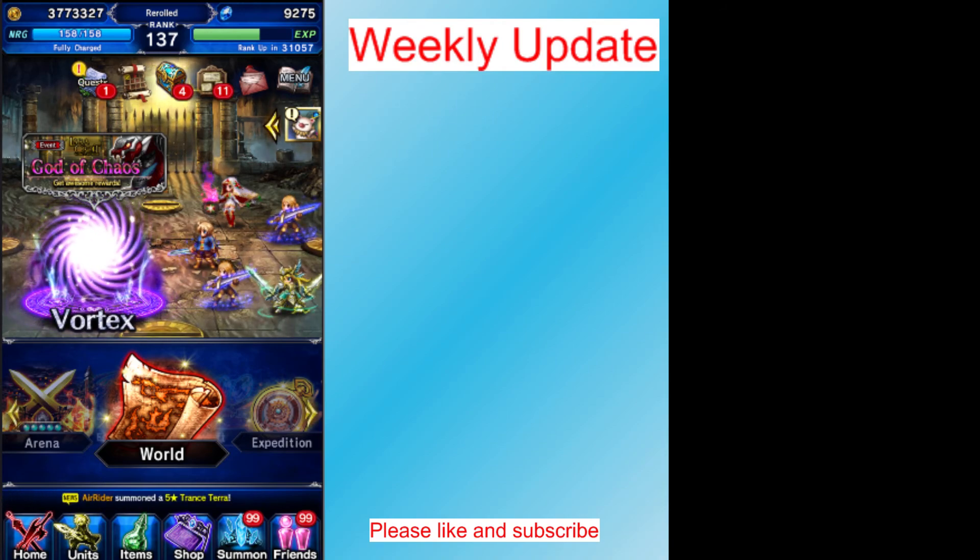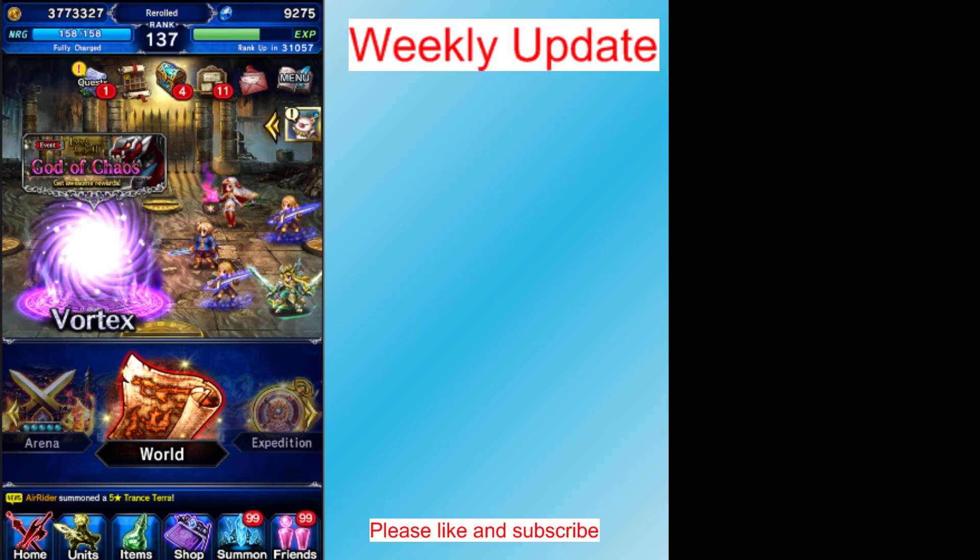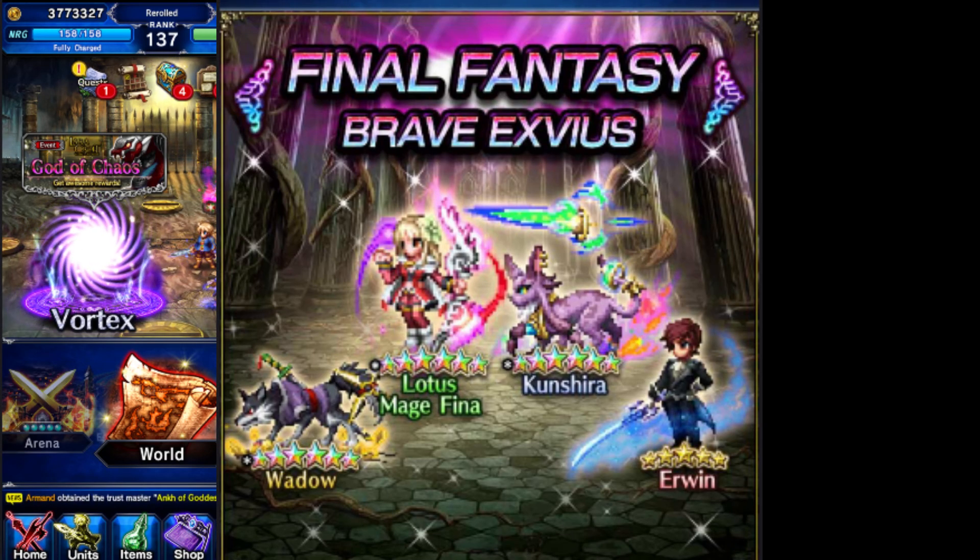It's an okay week I guess. First we got the CG Fina banner — lodish mage Fina. She's just like Ayaka. She can dual cast re-raise on your tank and Kirajah the whole team for 9,000 HP. She makes hard trials a lot easier to do.